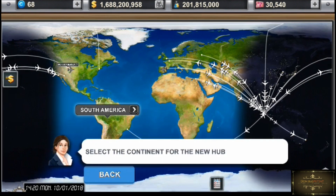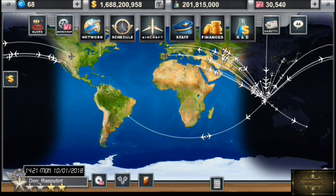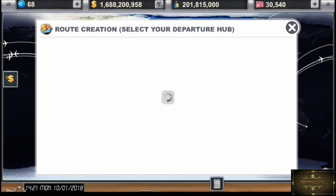Disini ada hub purchase. Disini kalian bisa membeli bandara utama kalian. Misalnya disini gue udah punya satu bandara di Cengkareng atau Jakarta. Misalnya kalian ingin menambahkan bandara utama yang kedua, kalian tinggal pilih aja mana yang diinginkan. Gue gak usah praktikin, nanti gue malah kebeli. Sayang uangnya, gue lagi nabung buat beli kapal untuk rute AKL. Hub purchase, nanti kalian praktikin aja sendiri.